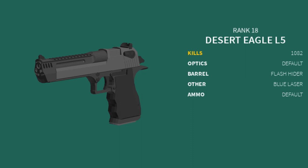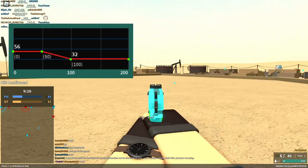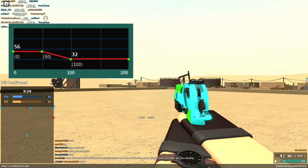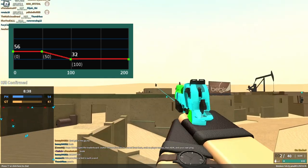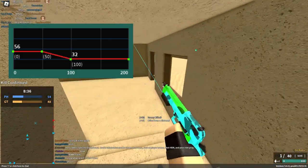For the Desert Eagle L5, you're going to be using the default iron sights, flash hider, any laser, and default ammo. With this setup, you can 2-shot torso or limb up to 50 studs, and 1-shot headshot up to 50 studs. It actually does pretty well at far range too.